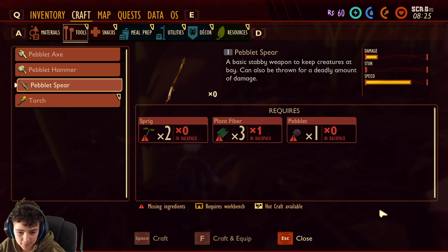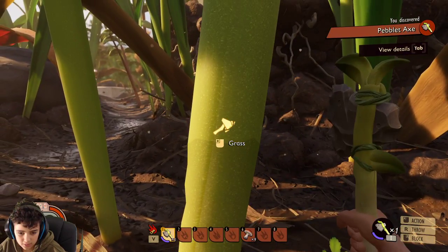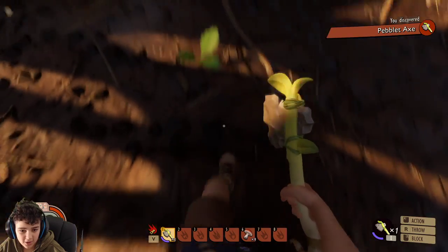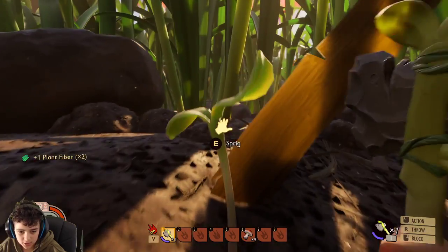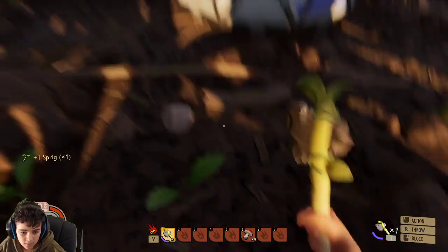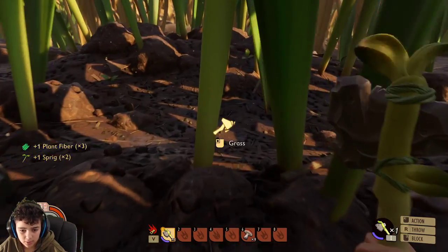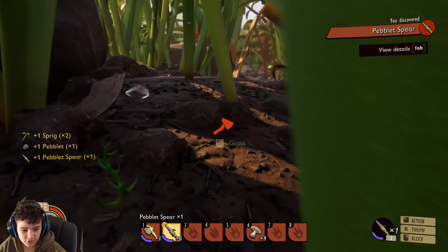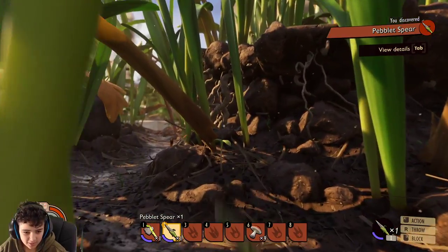I want a spear to defend myself — plant fiber, grass. I like how it shows the marks of what you did. Okay, I need another fiber, one sprig, yeah — now I need a pebble. Here I go! I already have two items and I've been recording for five minutes — whoa!